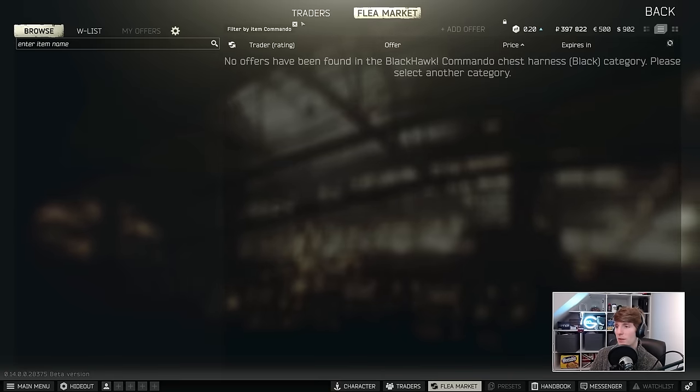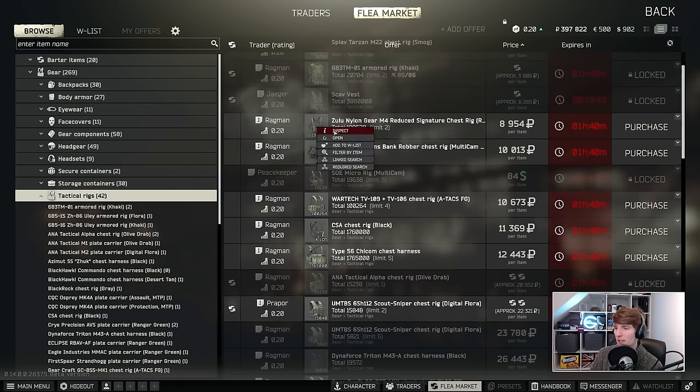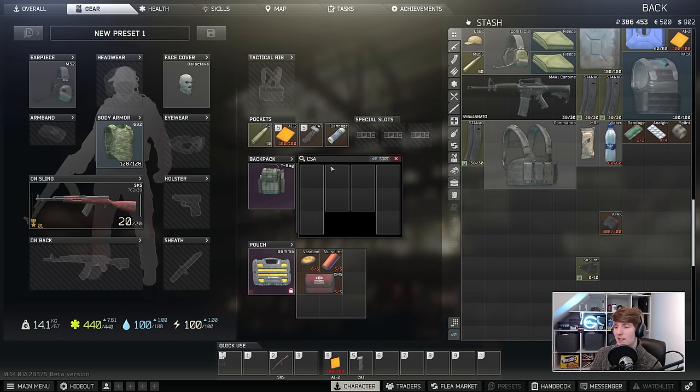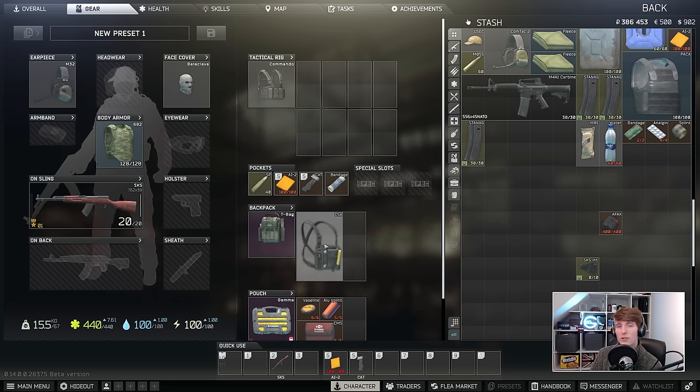In terms of rigs, if you need to buy one, you've got a few choices: the Little Zulu at six slots, the Spiritus Bank Robber, the WarTech at 10 slots with a two-by-two, the Chaicom at 10 slots, and the CSA. The CSA is really good — also 10 slots, in a funny format that can take three-by-one items like a 45-round mag. The beauty of the CSA is it's very small when stored in your bag, only taking six slots while providing 10 inside. You can put it in your bag, go into raid, kill a scav, put on their rig, and keep your loot in your CSA — amplifying your rig space by an extra two thirds.